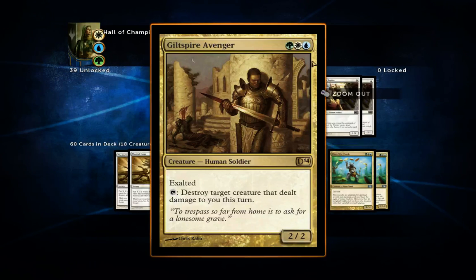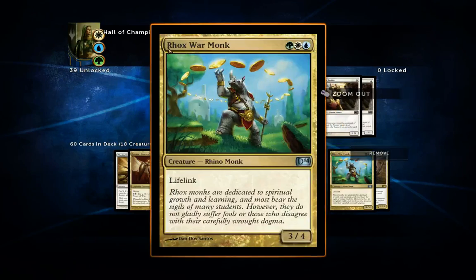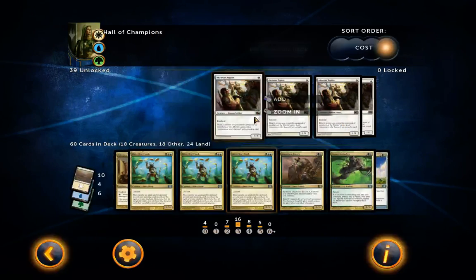Next we have Giltspire Avenger — three mana, one of each type, only a 2/2, but it has exalted and you can tap it to destroy a creature that has dealt damage to you this turn. Having this on the board can prevent people from attacking because they don't want their creature to die. It's a nice defense against rushes. It won't come online until turn four due to summoning sickness, but even without the ability it still has exalted, so it's pretty decent.